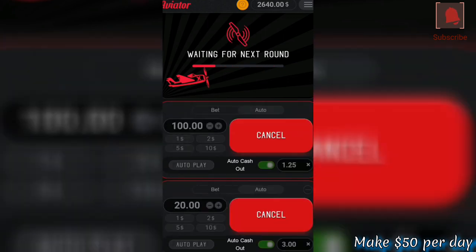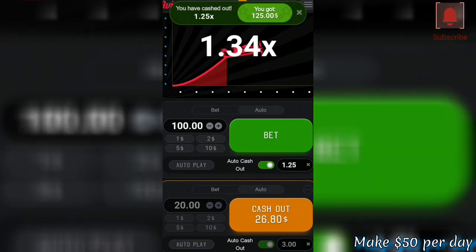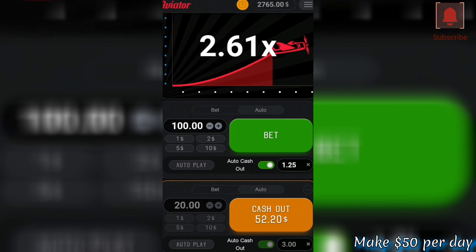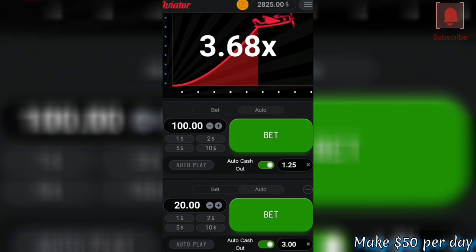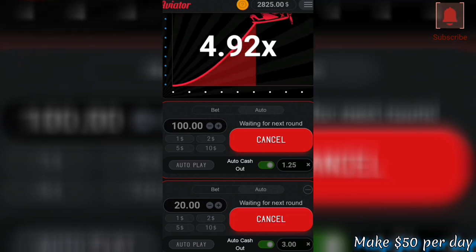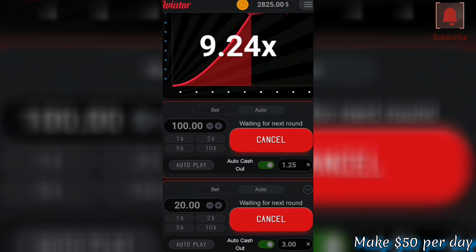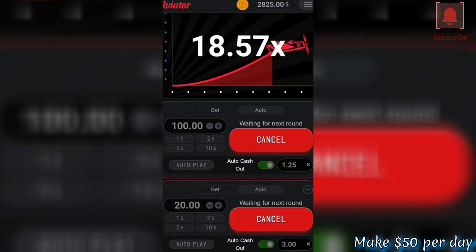When you win on the first one it will auto cash out at 1.25, and it's going to recover the 20 rand that you placed on the second bet, which means you already make a profit of 5 rand. Now you are waiting for the 20 to reach 3x so that you can maximize profit. The probability that the Aviator will cut in less than 1.25 is only 10%. Let's try and see what is going to happen.